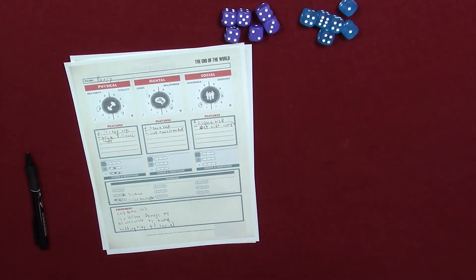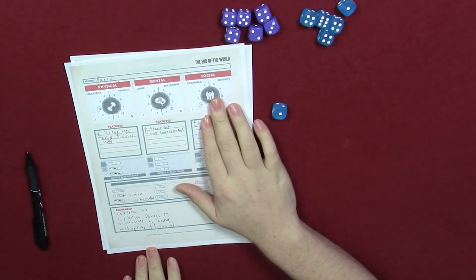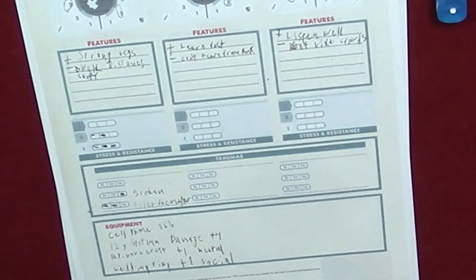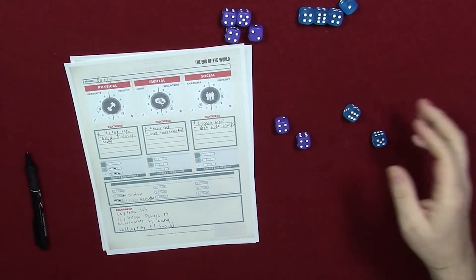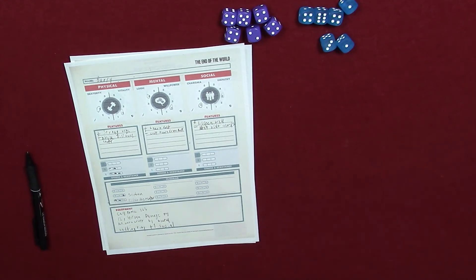That's how basic tests work: create your dice pool — you always get one positive die for the characteristic being used, then check your features for additional dice, check your equipment for positive or negative dice, traumas always add negative dice, and the GM adds additional negative dice for difficulty. Roll, cancel matching pairs, check if you passed or failed, and narrate the result. You can also get positive or negative dice depending on the environment.